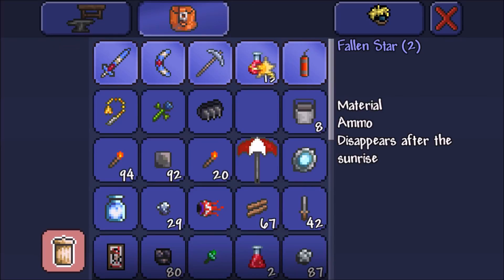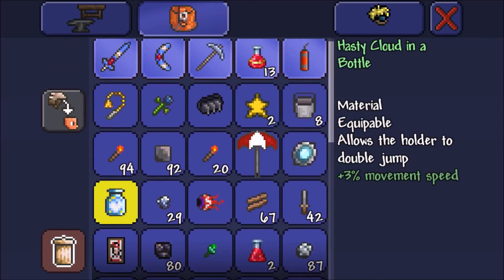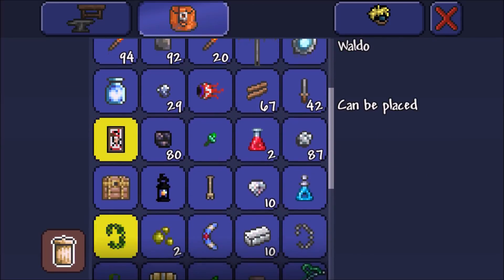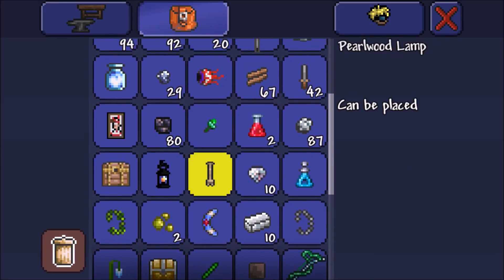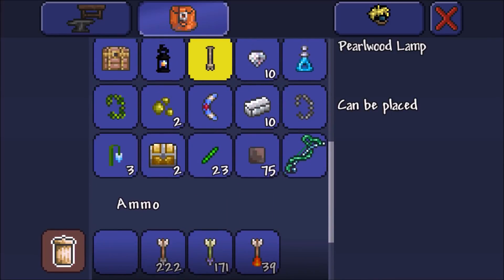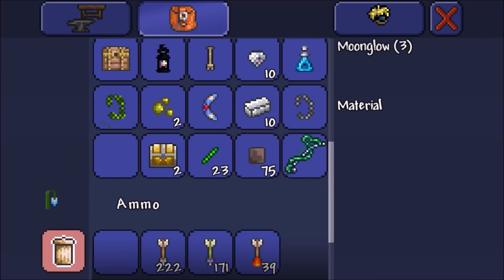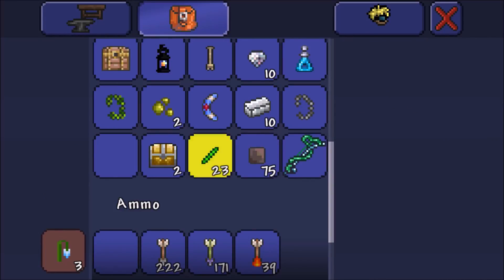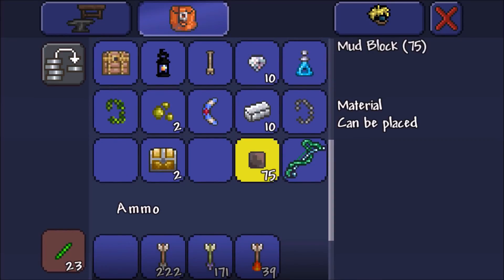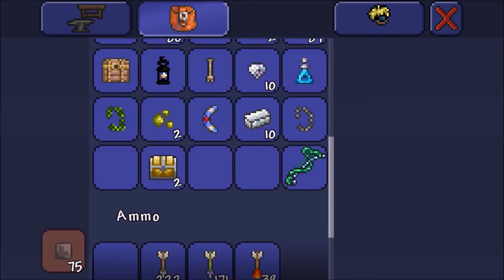Dynamite just pops this stuff like in Minecraft. What is this — pearl wood lamp? I think that's a pearlwood corruption lamp. I don't need these or this mud.